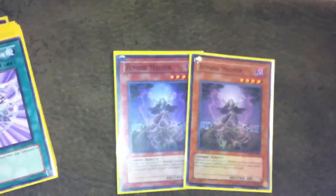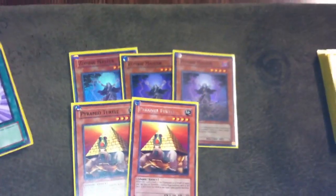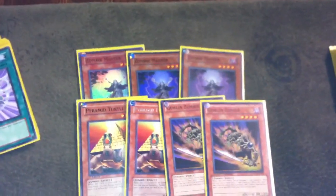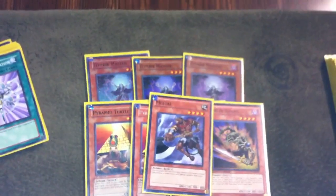For the zombie stuff I put in three Zombie Master — I like three. He just gets working in the graveyard at 1800 and makes Exceed plays happen a lot because you play level fours. Two Pyramid Turtle and two Goblin Zombie get your setup. They're level fours that you use as materials for Zombie Master later to Exceed.